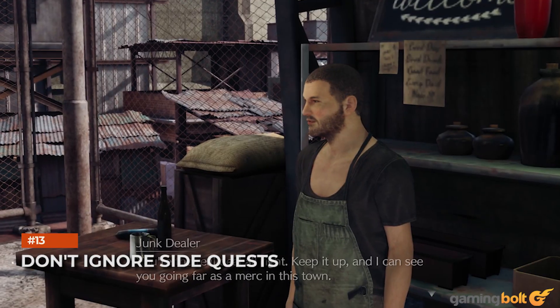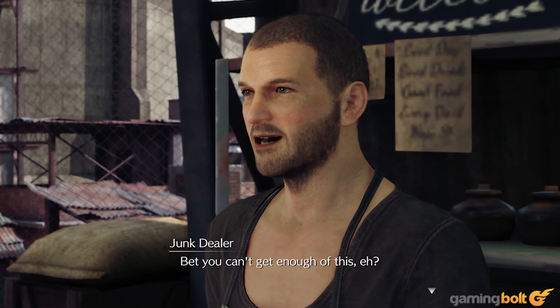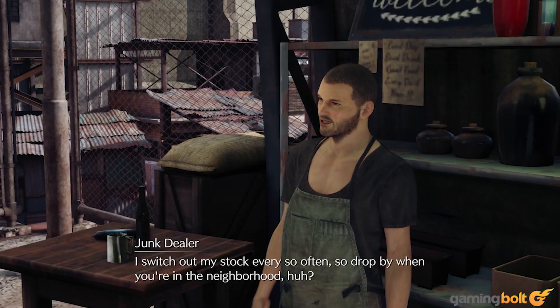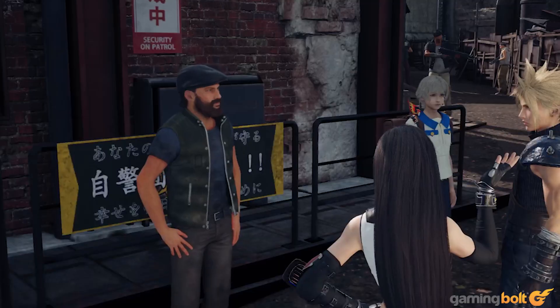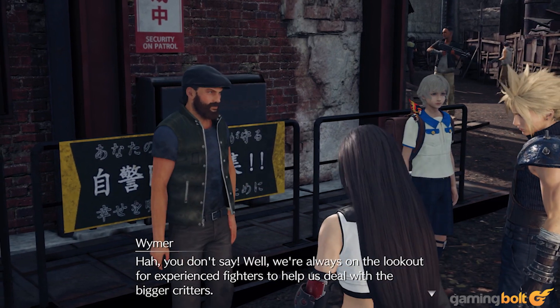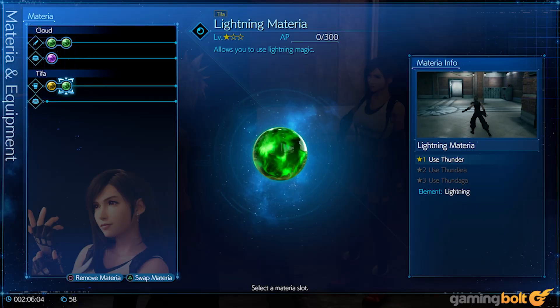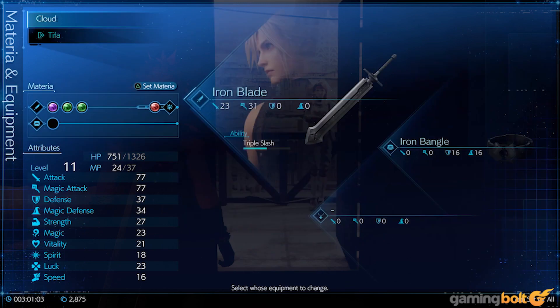Don't Ignore Side Quests. You might be tempted to ignore side quests in Final Fantasy VII Remake and just stick with the critical path, but don't do it. Not only are many side quests great from a narrative standpoint, but with how much they contribute to worldbuilding and the way they help flesh out characters, they can also yield some really useful rewards such as Materia, weapon upgrades, or at times even summons and limit breaks.